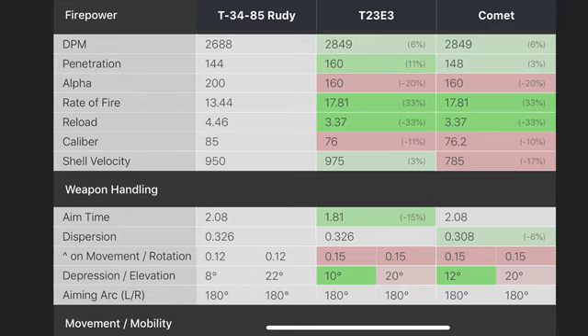I compared the Rudy to the T23/3 — both tier 7s, both medium tanks. DPM-wise, the Rudy wasn't as good. The rate of fire wasn't as good either. The alpha is a little higher on the Rudy, which does explain the lower rate of fire, so that makes sense.